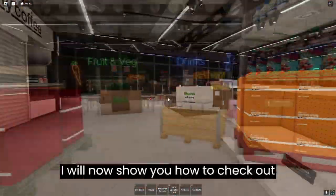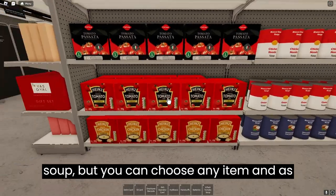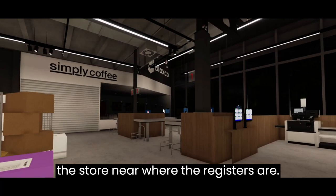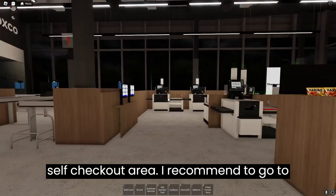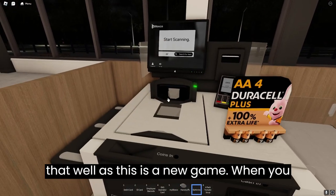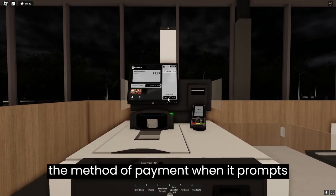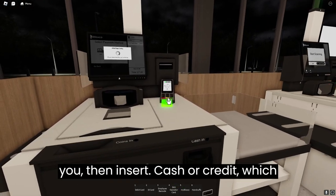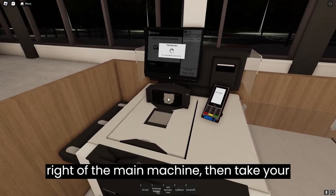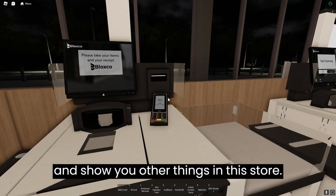I will now show you how to check out items in the store. First take an item from the store such as a battery and soup, but you can choose any item and as many as you want. After you have your items, make your way to the front of the store near where the registers are. You can either go to the tills or the self-checkout area. I recommend going to self-checkout as the tills don't work that well since this is a new game. When you find an open checkout machine, scan your items you picked up from the store. Click the method of payment when it prompts you, then insert cash or credit depending on what you chose. Enter a random pin into the card reader that is to the right of the main machine, then take your receipt. After that you can leave the store with your goods.